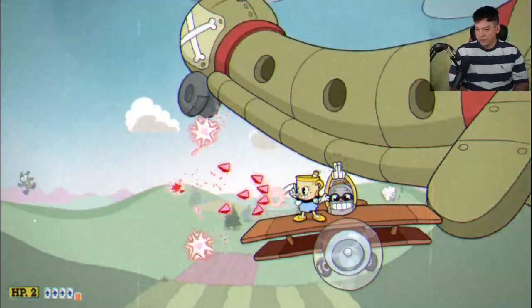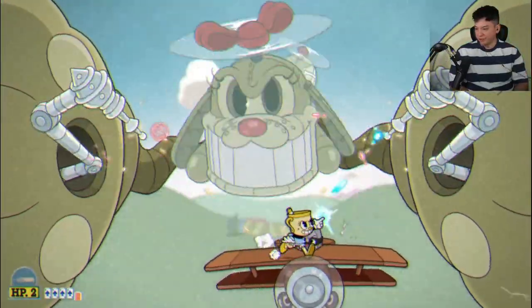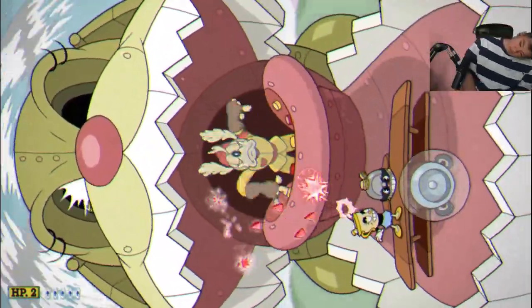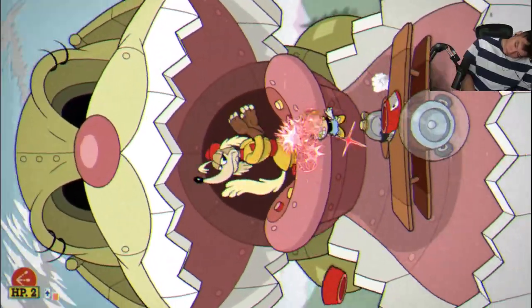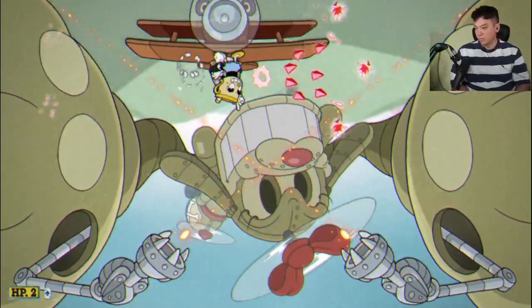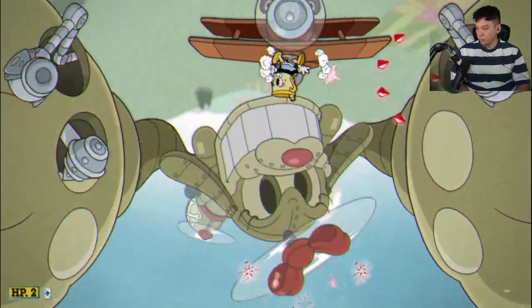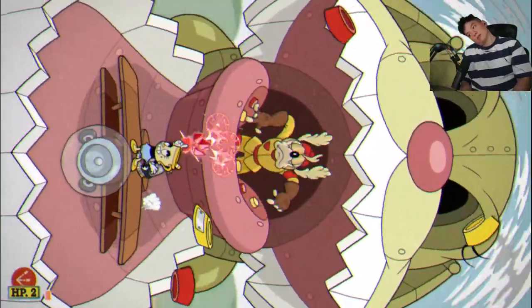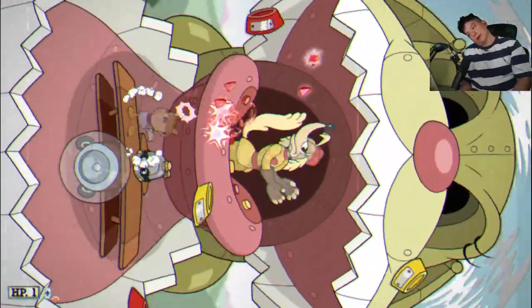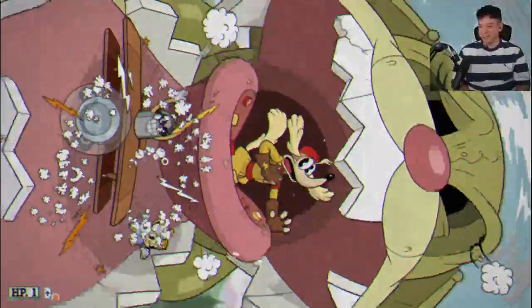I just want to take a second to appreciate how well this phase is animated — it's amazing. She flips you around and I actually like turning my head for this phase — it helps. The yellows go high, the reds go low. Upside down it's not too bad, just keep dodging the lasers. You can parry the pink laser. Turn your head, keep using your spreader — we get the knockout. Three bosses down, we've got the pineapple mint.